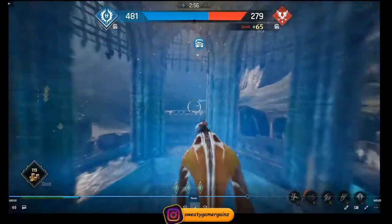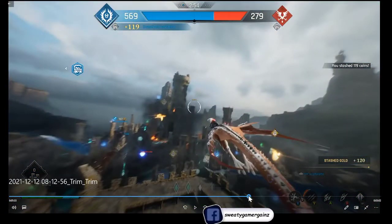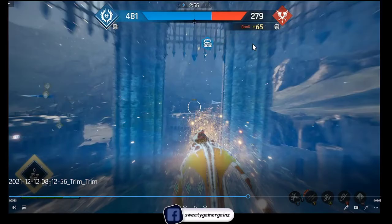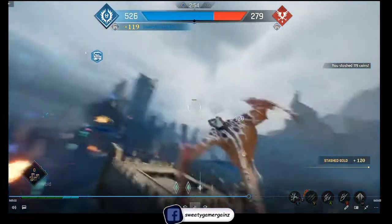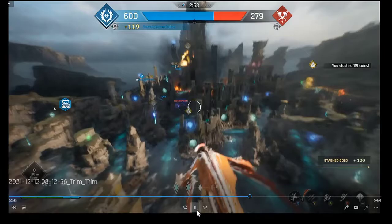I had 119 coins so I'll drop some off. You'll also see how much your enemies are depositing. Stash gold here - stashed 119 coins - the game gives you that info on screen.